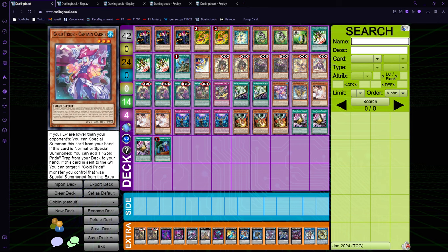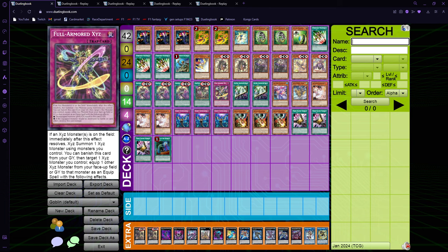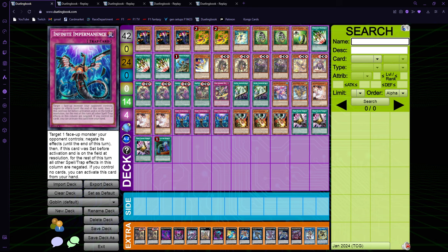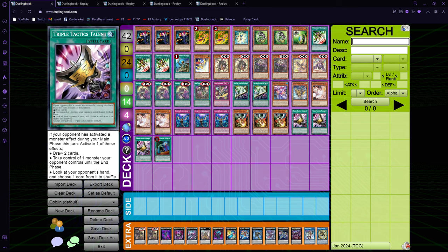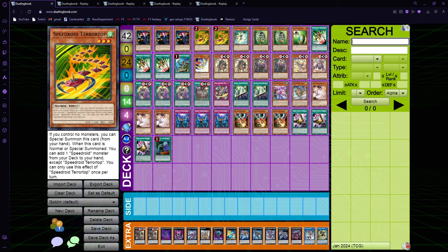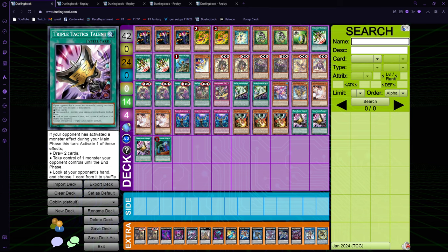Then you have space for like 12 non-engine. I went 42 cards — I like 42 when you have bricks in your deck, it just lowers the chance to draw them a little bit. So I'm playing three Ash, triple Imperm, triple Called by, and draw spells. Draw is going to be mained everywhere next format, I believe. The one problem with this deck is mostly Nibiru — if you don't draw into a way to combo and special summon Gossip Shadow before your fifth summon, it just hurts you so badly. I feel like we can side Cross Out or something to just deal with Nibiru.